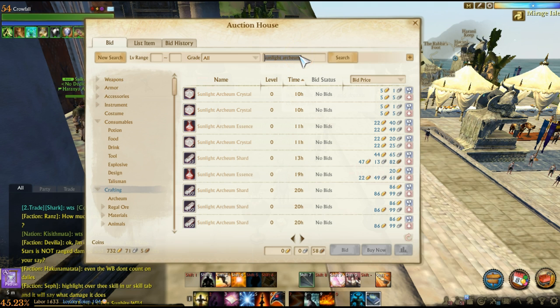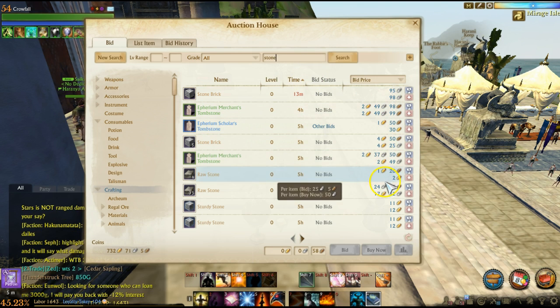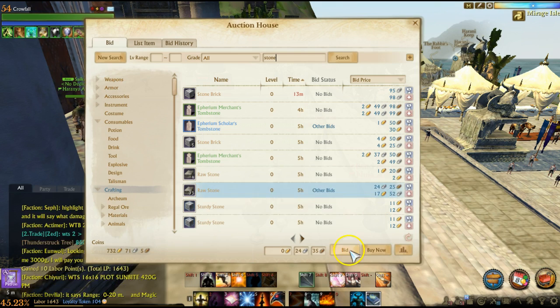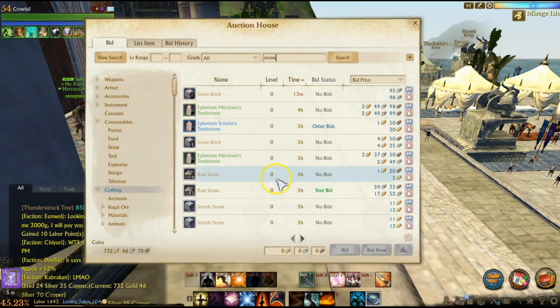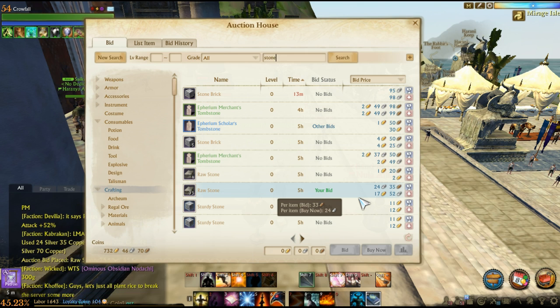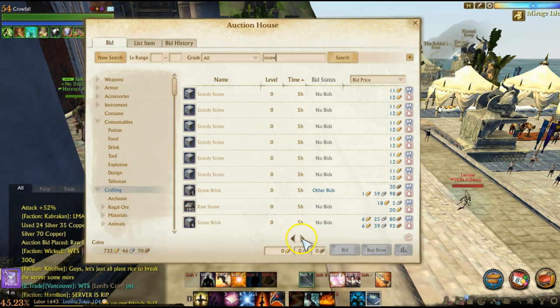Let's go look at stone, since there's a ton of stone out there. We're in the time menu — here's one we'll check: raw stone at 25 silver is not a good price, but here's one at 33 copper for raw stone, so we go ahead and click bid on that. We don't expect to win it right now because there's still five hours left, but if the servers go offline for emergency maintenance, we're actually going to be the one that wins that item.